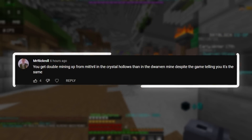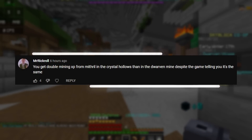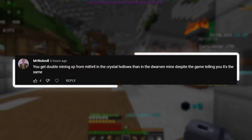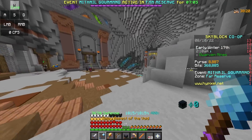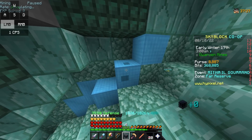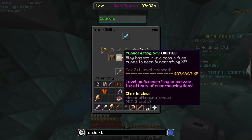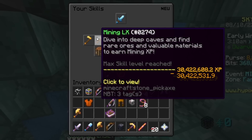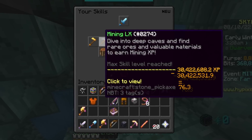You get double mining XP from Mythril in the Crystal Hollows than the Dwarven Mine, despite the game telling you it's the same. This one is pretty simple. We can see that the last three digits of my overflow mining XP is 531.9. When we break this block, that's going to change to 608.2, which is equal to 76.3 XP.